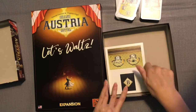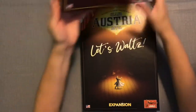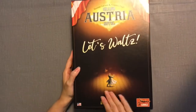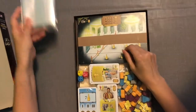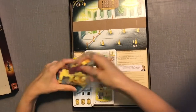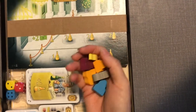Now let's take a look at Let's Waltz. This is the main reason I actually bought this — I love doing Viennese waltz and when I saw it I thought I have to get it. I see bags — I love my bags. We have extra pieces, again good wood, a little tiny thing, and I'm not even sure what all the shapes represent yet but we'll figure that out.